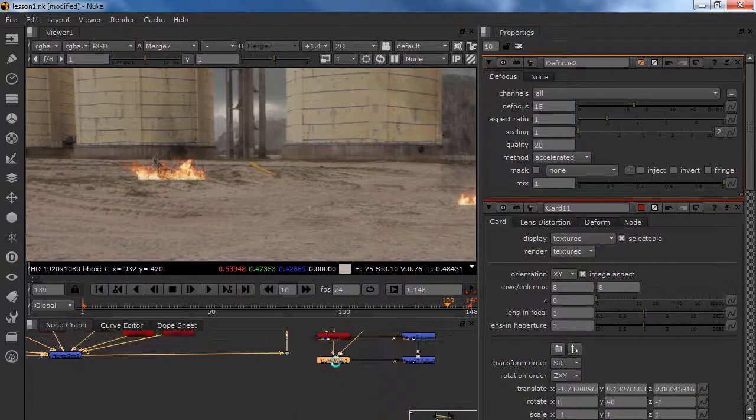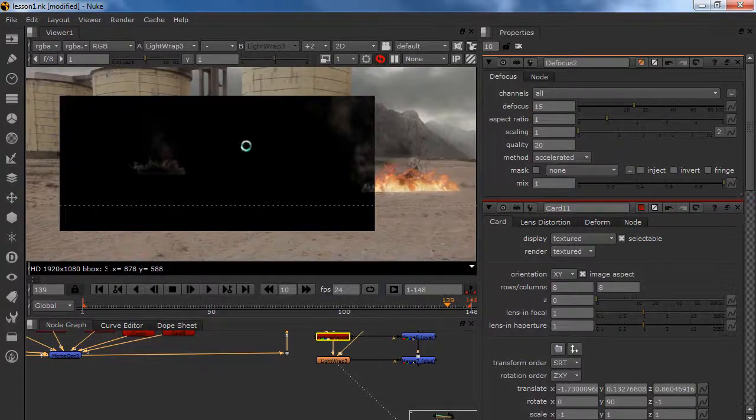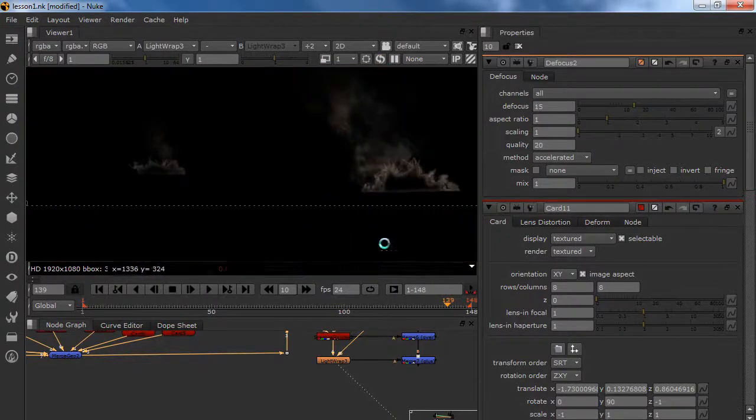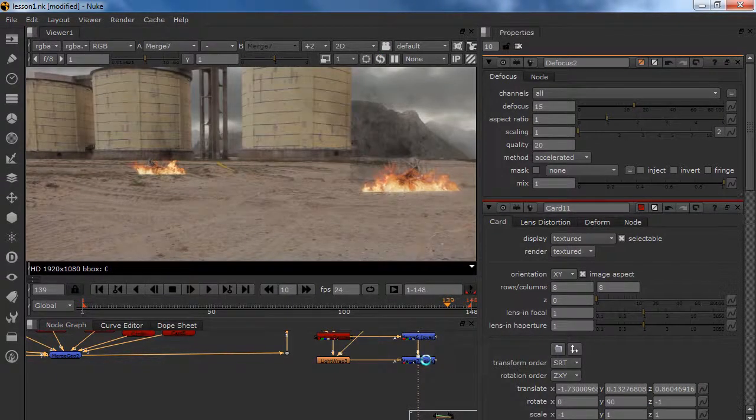What is also great is if we look at our light wrap — all of our objects have light wrap. So it really helps to integrate our fire and smoke and debris.